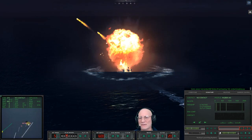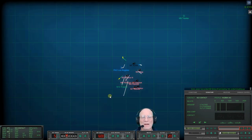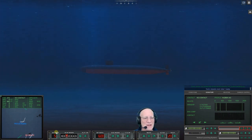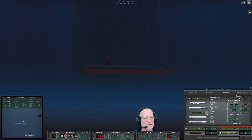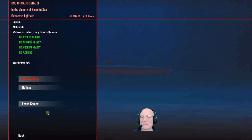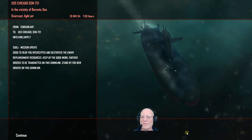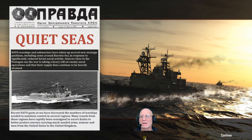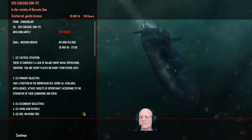I suspect we can get out. We should be able to F9 our way to safety. Let's take a look at our weapons. We got them all - good to hear. First mission successful - Silver Star! Quiet Seas. Take position Norwegian Sea, using all available intelligence, attack targets of opportunity - that's kind of cool.